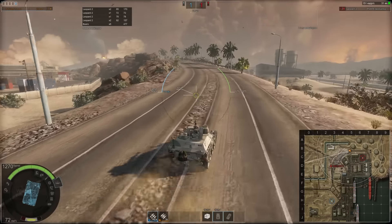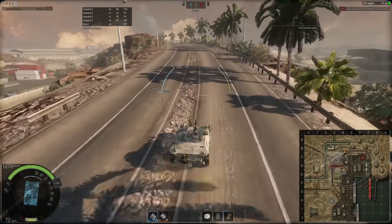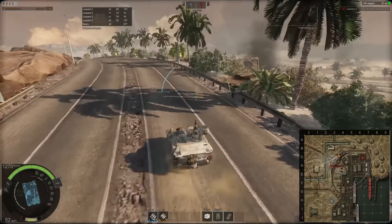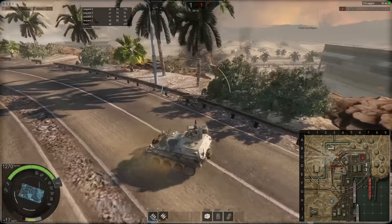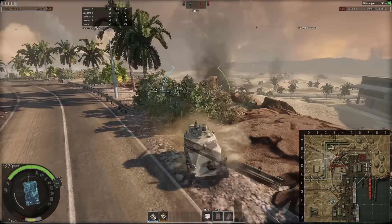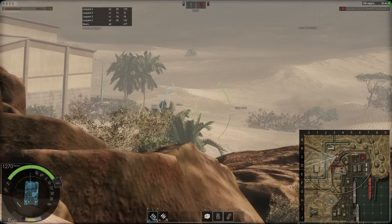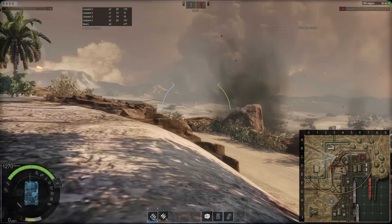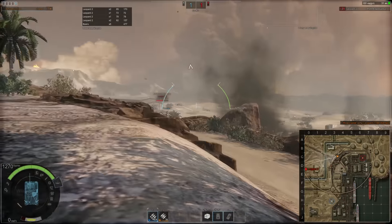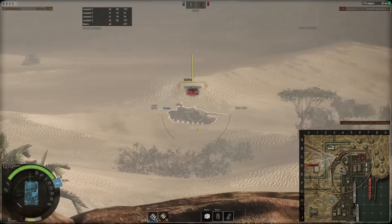Теперь давайте перейдем к верхнему респу. Первой точкой, которую можно занять для первичного засвета, будет на третьей линии, на той самой трассе, именно вот в этих кустах в квадрате С3. Остановившись возле них, вы сможете высвечивать всех, кто будет проезжать на B0 квадрат. Конечно, вы не сможете высветить ББМок с хорошей незаметностью. Но зато всех остальных, кто будет туда проезжать, вы можете подсвечивать, и, как правило, все ЛТшки и ЕТшки занимают именно эту трассу для отстрела — поэтому как раз для них именно вы и будете отсюда высвечивать.